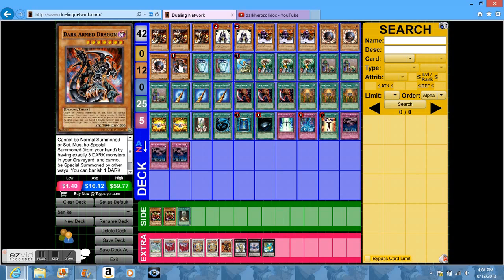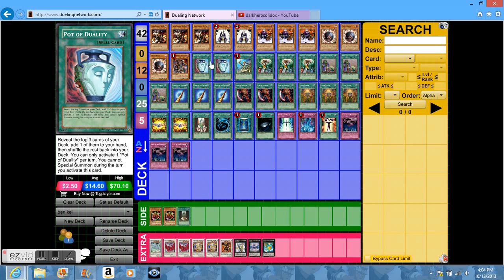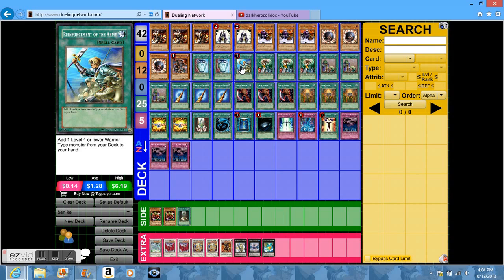Power Tool Dragon helps you get your equips out. Dark Armed Dragon is always good to have because all the monsters are dark, so you can summon it pretty easily. Pot of Duality can help you get your monsters, Ben Kei, and or equips, as can Reinforcement of the Army, which also helps you get Ben Kei out.